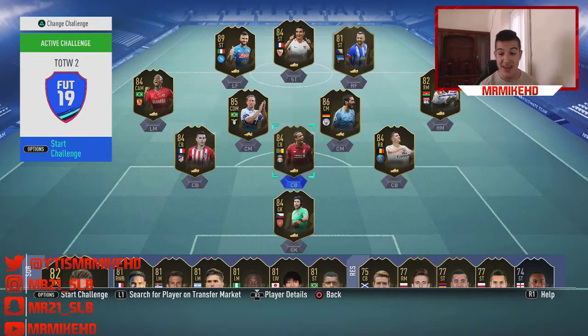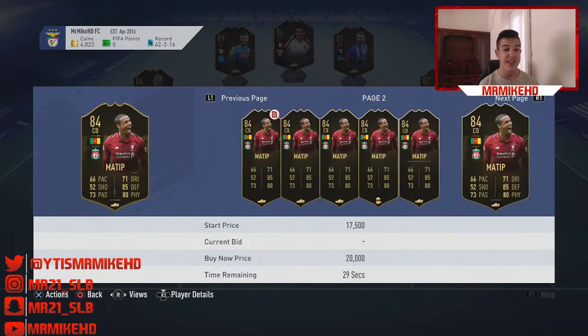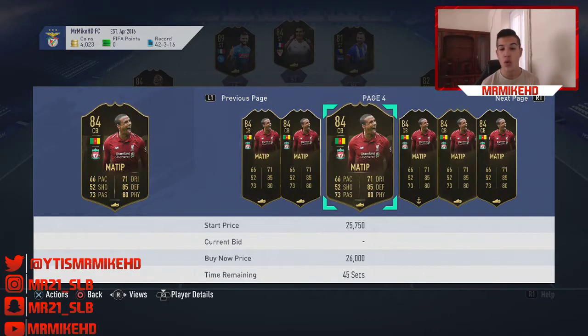Our next player is another card I have invested in myself — man like Matip, the 84 rated centre back from Liverpool. He's currently going for around 17,000 to 18,000 coins. 66 pace, 85 defending, 80 physical. I can see this card being around 45,000 to 50,000 coins. There's not many decent centre backs in the Premier League at a cheaper price, and Matip will be needed for future SBCs as an 84 rated — 84 is classified as high. So I can see him being 45,000 to 50,000 coins in three to four weeks.